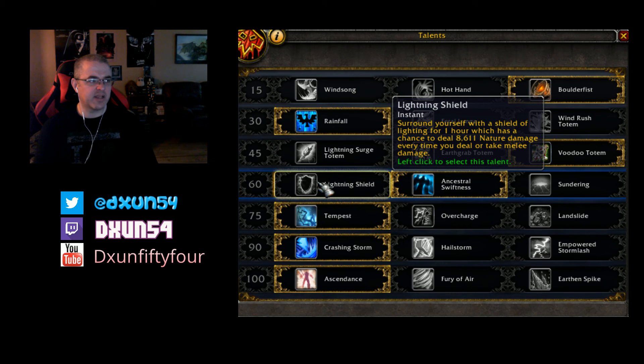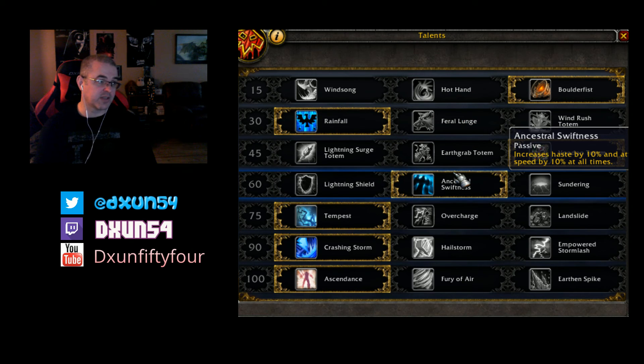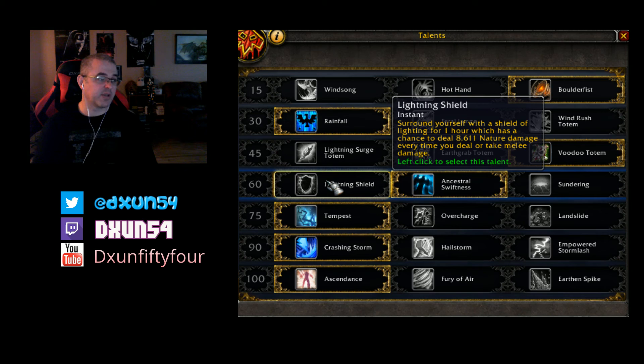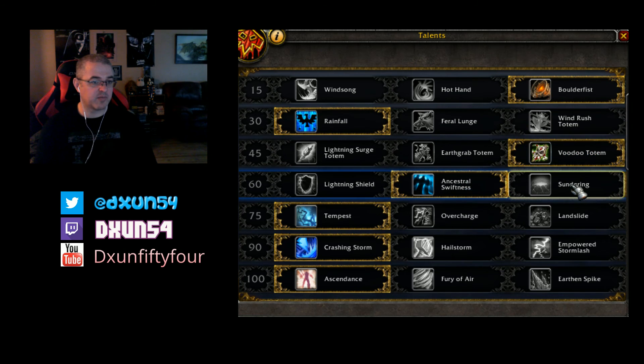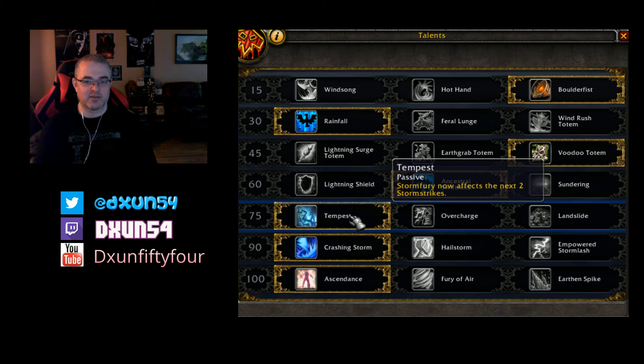For leveling I might pick Lightning Shield, because it doesn't proc properly when you parse on a dummy since it doesn't hit you back. But if you have multiple targets on you, you can get multiple procs and it becomes really handy. Without that, I went with Ancestral Swiftness, which increases haste by 10% and attack speed by 10% at all times. You also have Sundering, which shatters the line in front of you, causing 207k physical damage and knocking enemies to the side — though remember, this is for level 110.